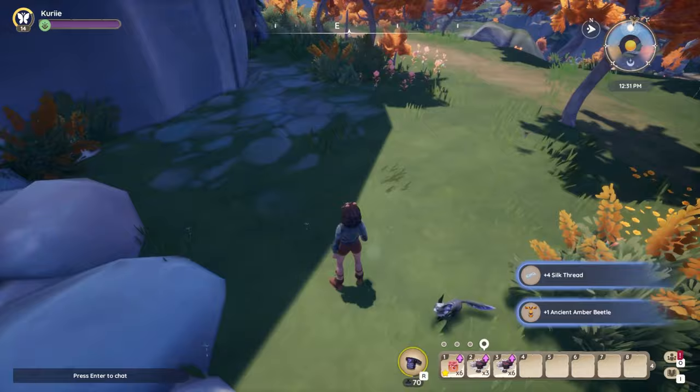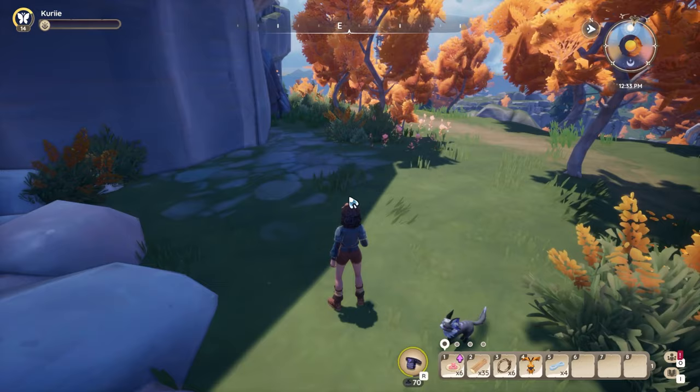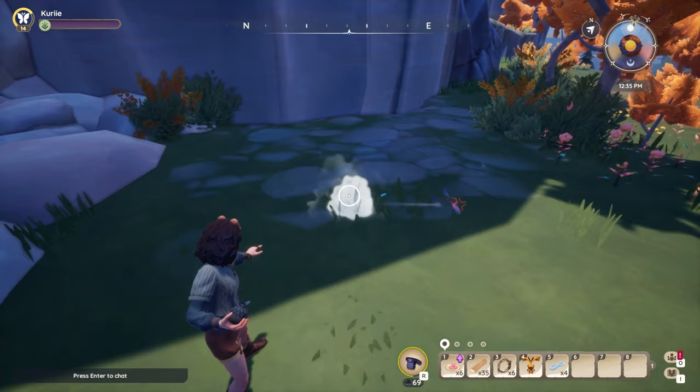Just from chopping this down, I got an ancient amber beetle — that just spawned out of thin air. So we're gonna make sure we can continue to catch this. And here's the Jewelwing Dragonfly! I only had to chop down a couple of trees for it.